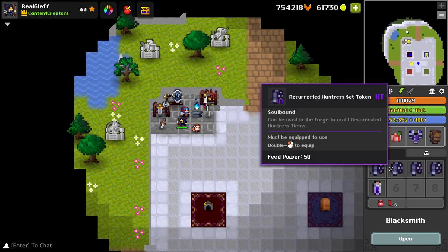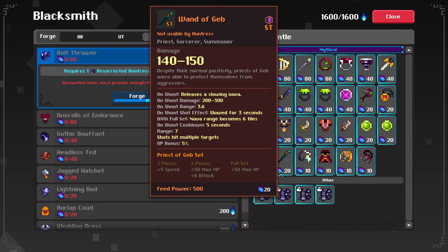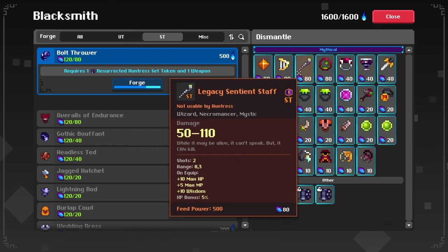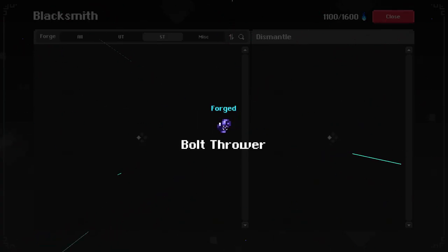Let's not wait any longer and let's craft the SD set we have here. We have the Bolt Thrower — gonna use one of the Resurrected Huntress Set tokens and a weapon, and you need 80 crafting materials. Here we have the Bolt Thrower.